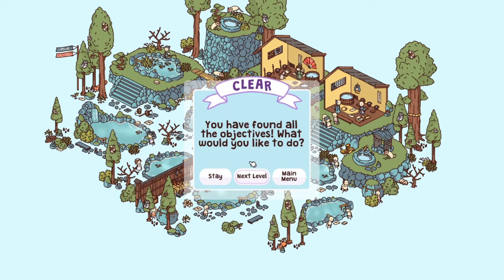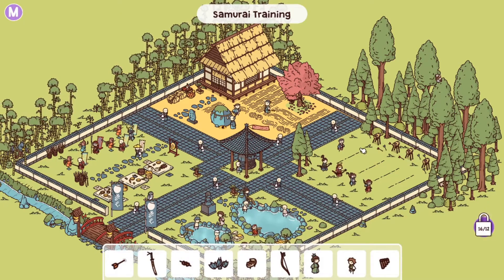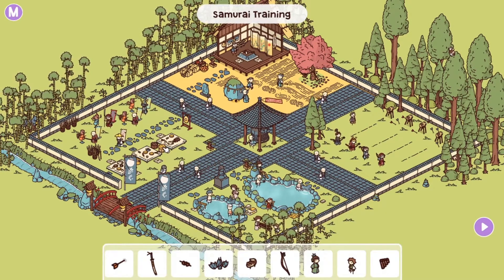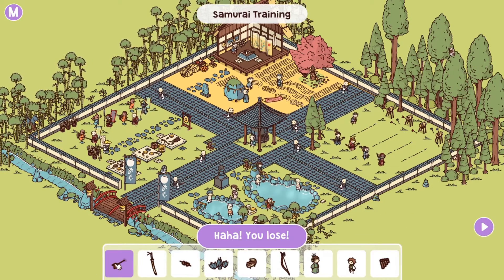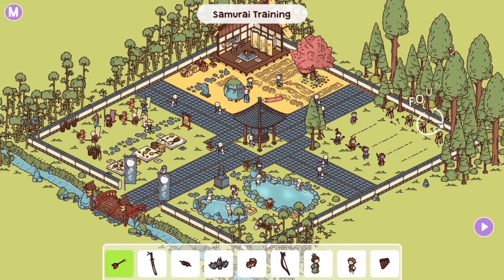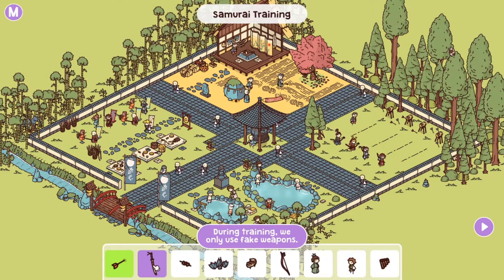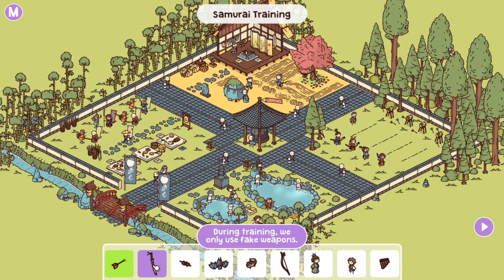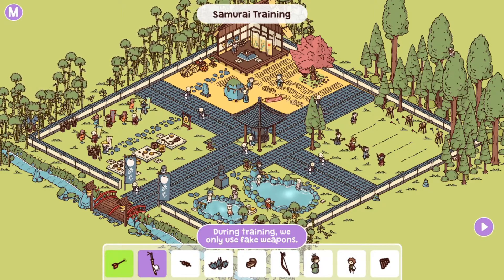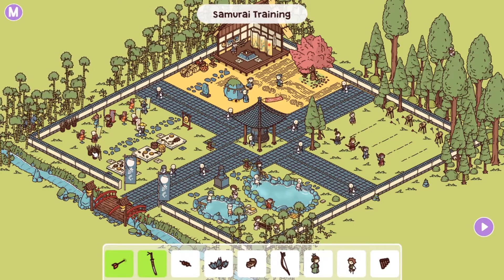Moving on to Samurai Training. Open up the house first. We look for an arrow — ha, you lose, because the arrow goes all the way into the wall. No points for you! Next up is a sword during training. We only use fake weapons, so not this real weapon that's in between all the reeds.